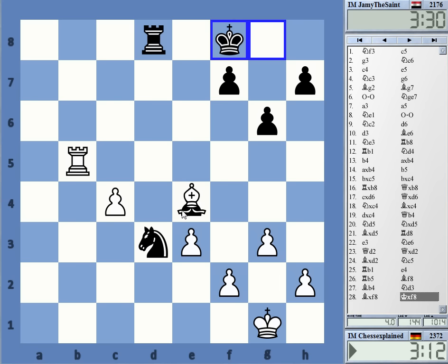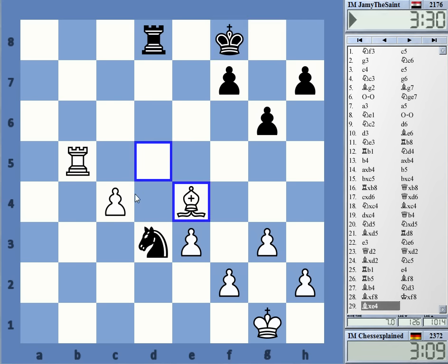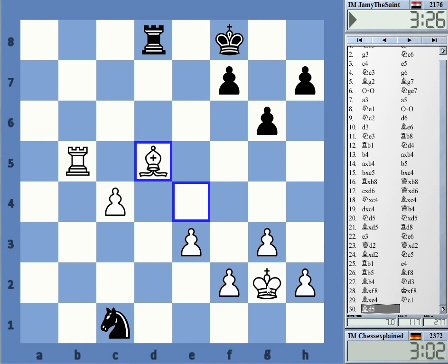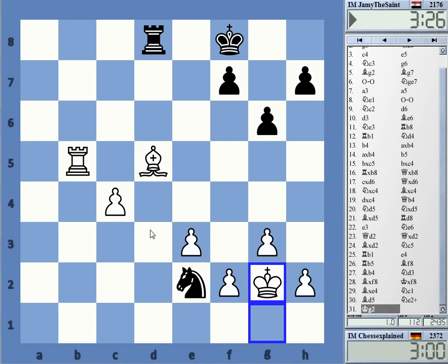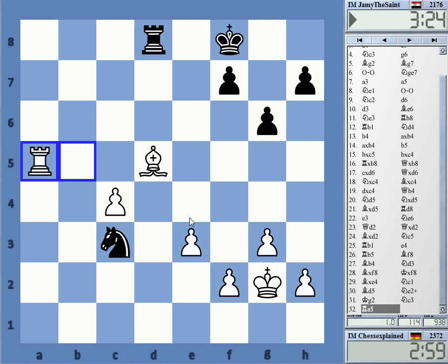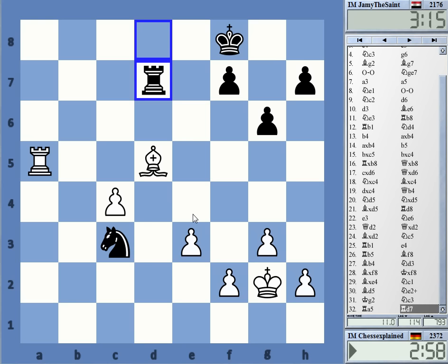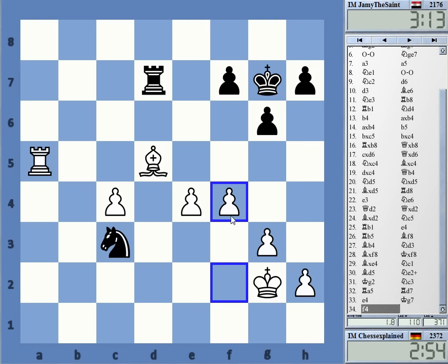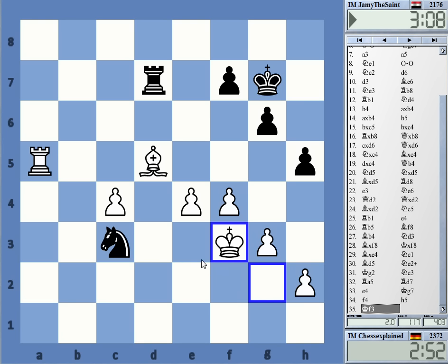If I just grab this now — I don't see a problem there. Okay, bishop back here. Check. Yeah, it's two pawns. My idea is e4 and then rook a7 — that would be quite nice. Or just rook a8 — rook a8 is not bad. Okay, this way I'm going e4 now. Just push those pawns up the board.